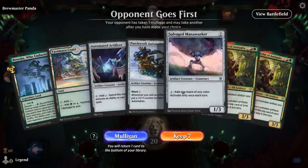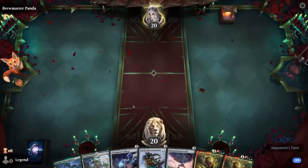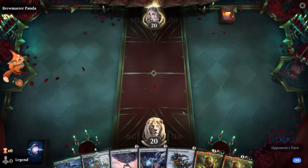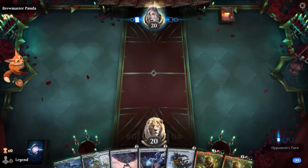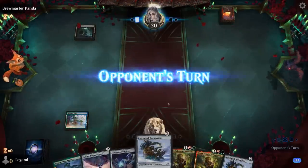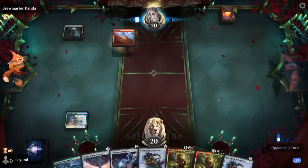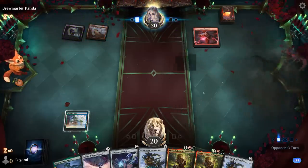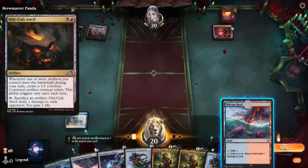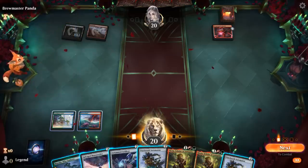We're on the draw. Hand seems keepable — we've got Mana Worker to fix for red to play Miria, and Artificer to generate a bit of extra mana, still wouldn't mind a third land. We might go Artificer on turn 2, Automaton on turn 3, followed by Mana Worker. We might also just play a turn 2 Automaton if it doesn't look like we're going to hit our land drop. Opponent is potent red-black with a Reactor, so maybe an Oni Cult Anvil sacrifice deck. We found red mana at least — so I still play Automaton.